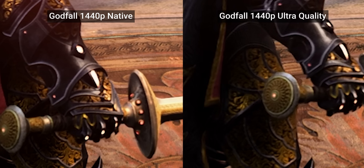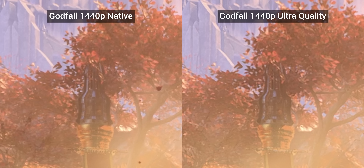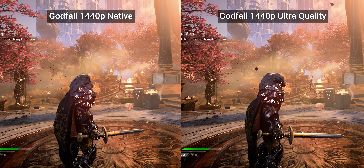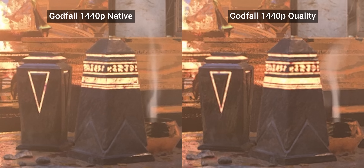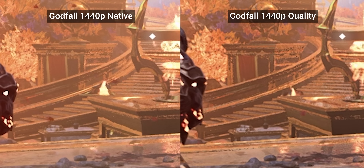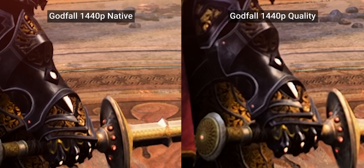While textures are still pretty sharp at the ultra quality setting, shimmering becomes a bit more obvious on finer details as the roughly 1080p input resolution lacks the pixels needed to reconstruct them. This is minor though, and you really need to know where to look to pick them out. The quality preset on the other hand becomes a lot rougher on those finer details. Notice the shimmering here and the missing stairs or blurry tree leaves. Hard edges do pretty well though, and if you're in the middle of a fight, you probably won't notice that you're not at native resolution.